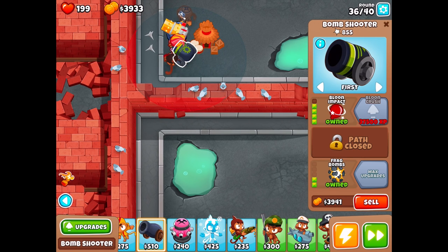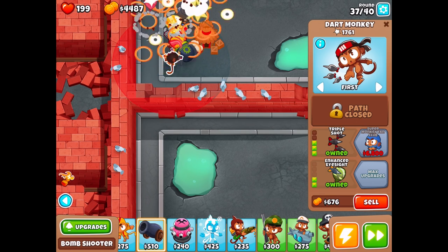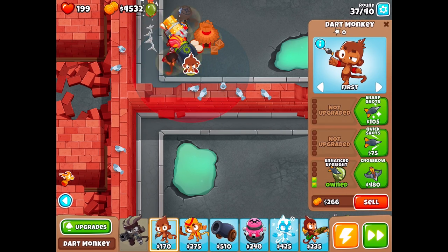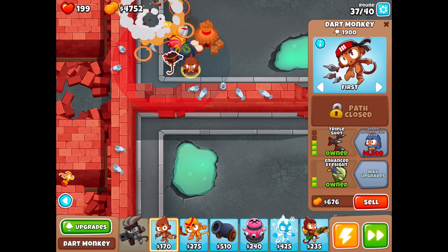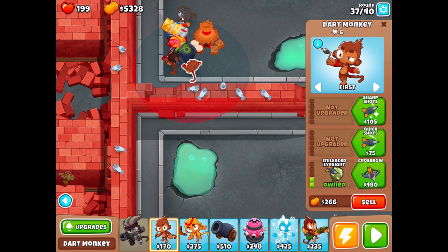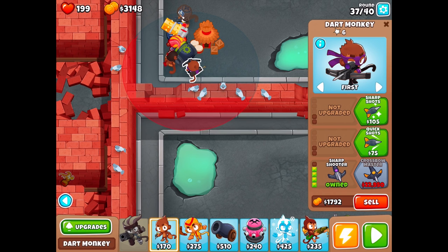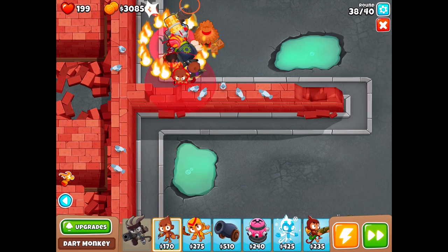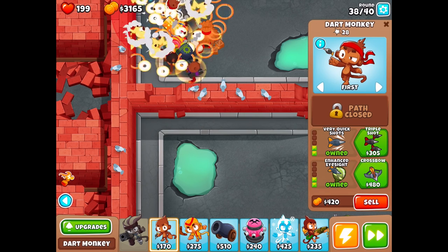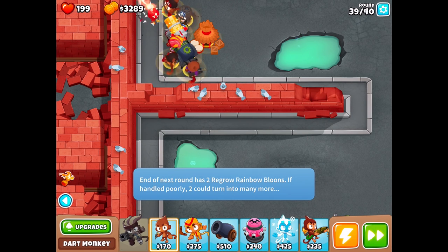What should I save up for next? If I really want to turn this into a Super Monkey Fan Club, I'll need more normal monkeys and make sure they can at least see camo. With the Super Monkey Fan Club you need 10 nearby dart monkeys including himself. Last time I checked, on a crossbow monkey it doesn't work. But we've got the Crossbow Master now. We'll set up another monkey and do a basic 2-2 setup. We could get the triple shot first.